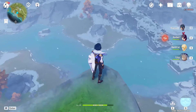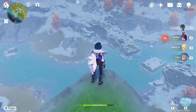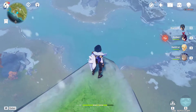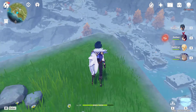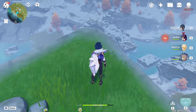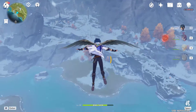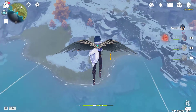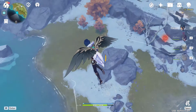Hi guys, this is Hellcat and welcome to a new episode of Genshin Impact. Today we are going to unlock a new Statue of the Seven, which is in a frozen location. It is a very cold area and we have to navigate our characters there. If you haven't unlocked it, let's go ahead and unlock it together — the easiest way, without engaging with any monsters, because the first important goal is to unlock the Statue of the Seven.